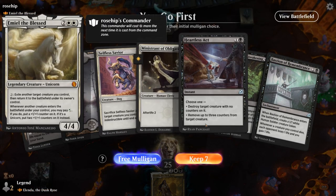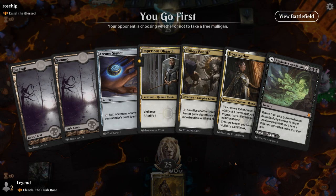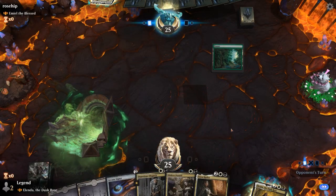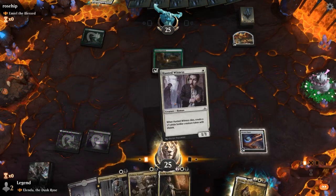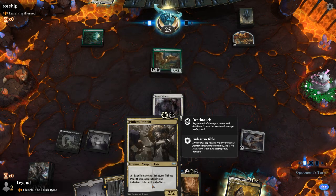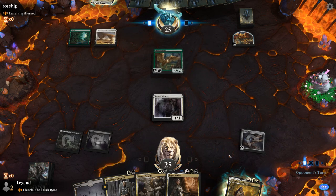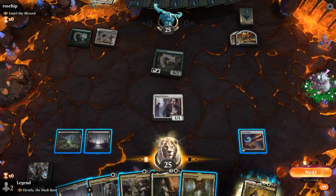Alright, we're on the play facing an Emiel the Blessed Blink deck. This hand's missing white mana — not the biggest fan. Alright, this one we can keep. Probably just playing Awakening tapped on turn 1, although I don't know how much my life total is gonna matter, so I could also save it for later. I think I'll get the Awakening out of the way. Turn 1 Goose from the opponent. We've got our sacrifice outlets, our sacrifice fodder, and something that rewards us for sacrificing stuff — pretty good recipe.